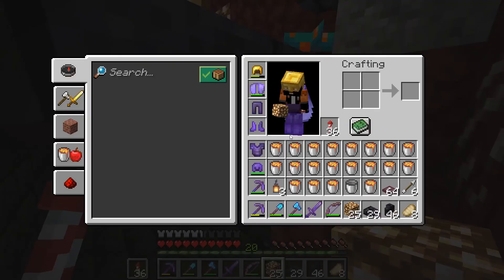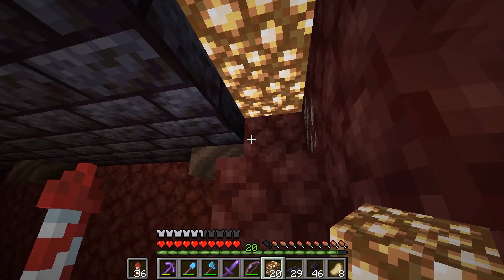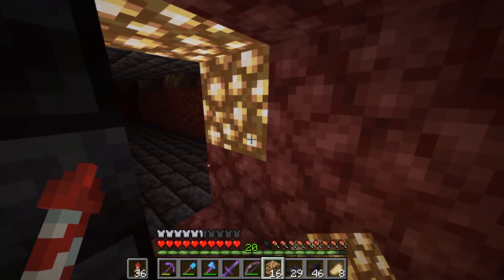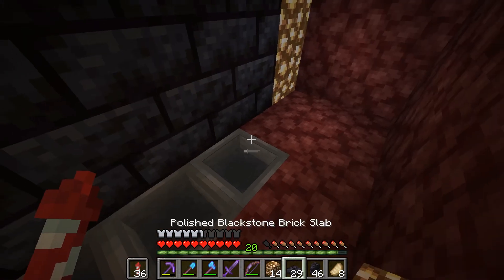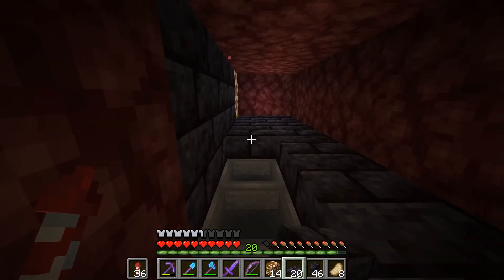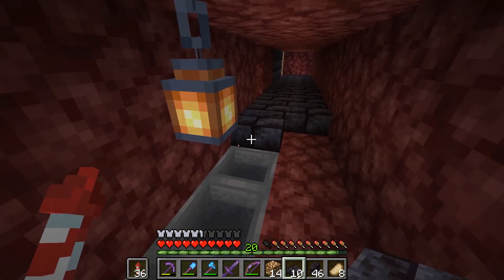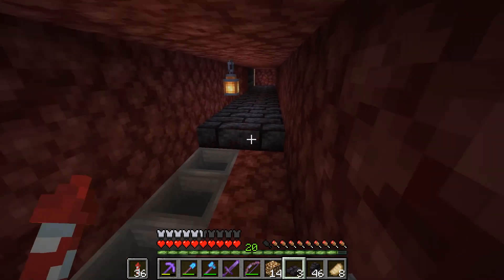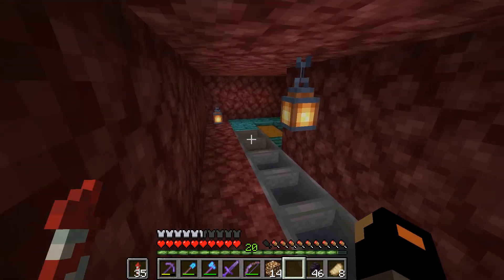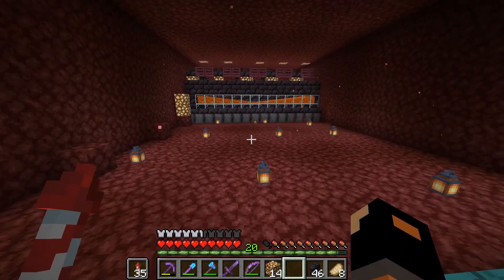Now we can go ahead and head down here. We don't have anything to block this off with, so I'm gonna go ahead and do that. We need to make sure there's nothing spawnable, and then here we'll have to fill it up with slabs so nothing spawns in right here. And then after this we're gonna go ahead and fill up our lava lake — our man-made lava lake. I'm gonna need more slabs, so let me go grab more slabs and I'll be right back when we start with the lava ocean.